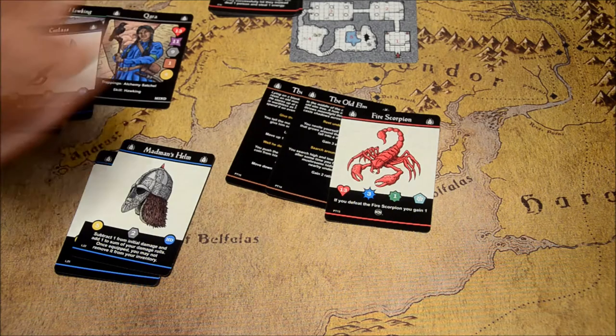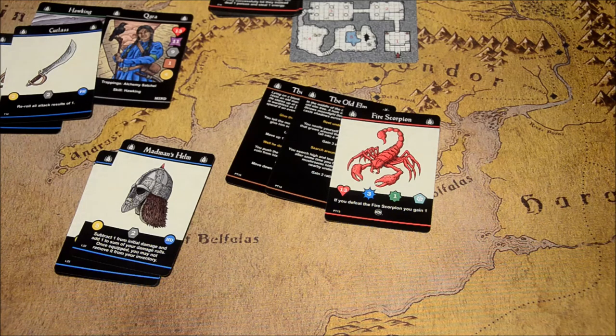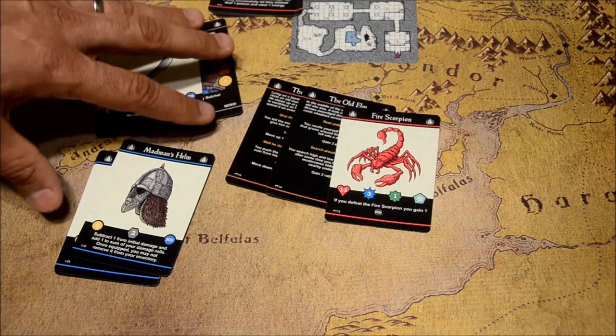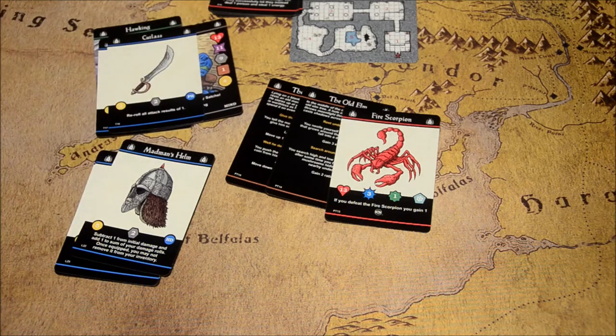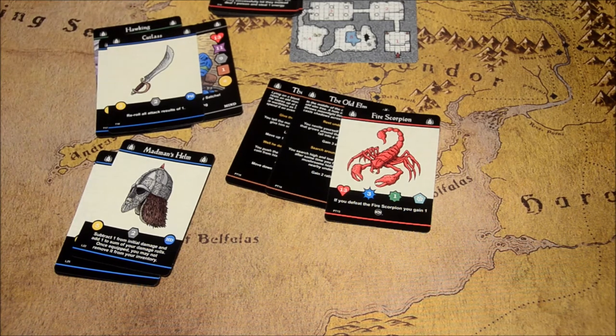I just wanted to give you a basic idea of what comes in each one of these boosters. For 18 cards you're getting quite a bit of content. They're going to be $5.99 after the crowd sale and $4.99 during the crowd sale, so it's probably a good time to get them. As I mentioned in the tutorial video, there are divider cards in the base box, so there's already a spot for these boosters and the next four that follow. For the first six boosters, there are divider cards already in the base game. I hope this video helped give you some information about the boosters. Thanks for watching.